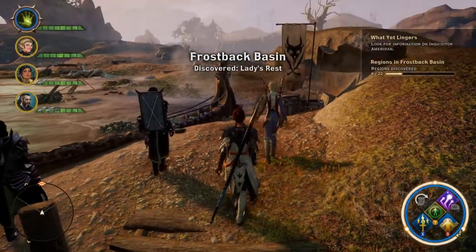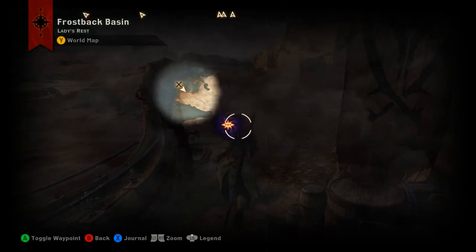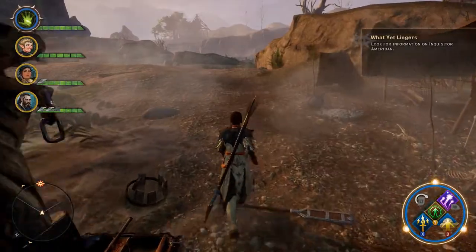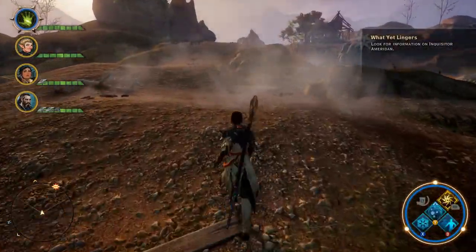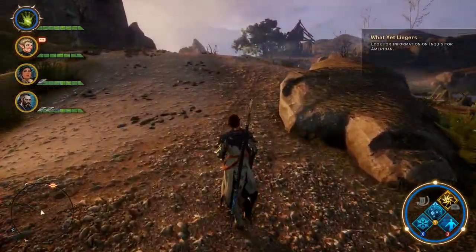When you get out to the island, you want to head down here towards this quest marker — we're going to be heading southeast on the island towards this broken down house that you see off in the distance.